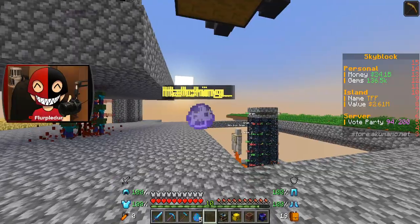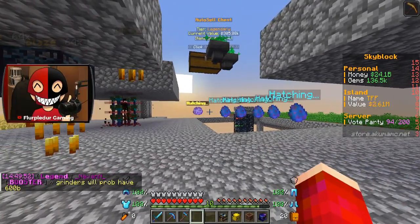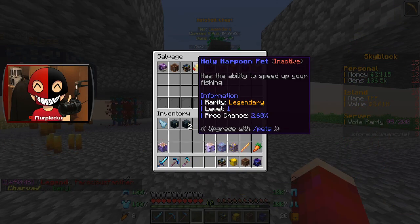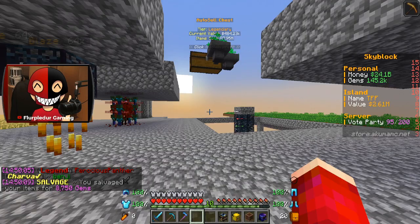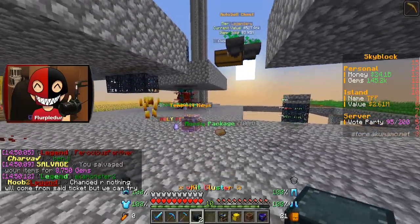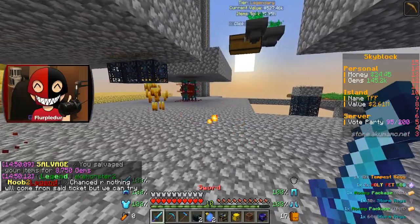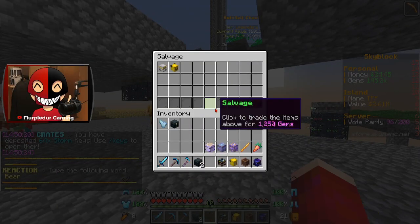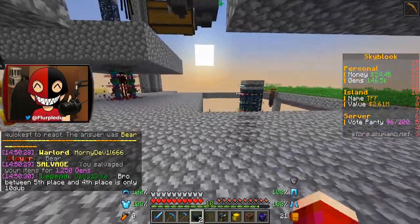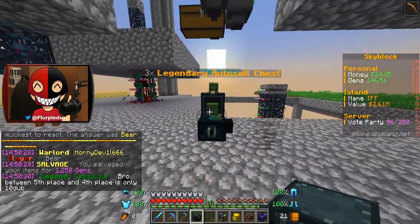Four normal pet eggs and five holy pet eggs, and I'm gonna get ready to salvage — looking for mythical or higher for certain pets. None of these are really that good unfortunately. We've got one more ultimate airdrop and then two V-kit clusters. On Skyblock versus Prisons it just straight up gives you gems — I like that better than the salvage point system personally.